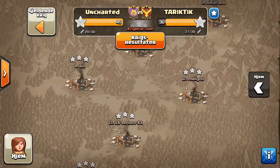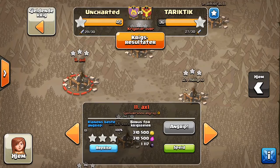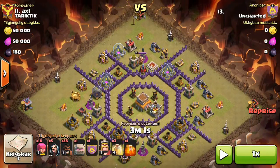Alright, this is Blank going in on number 11. This is a GoHo, but he's doing it with level 3 hogs. He's got five level 4 wizards of his own — I think either his hogs or his wizards are upgrading right now.